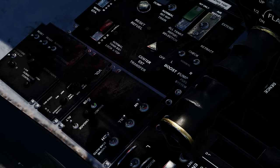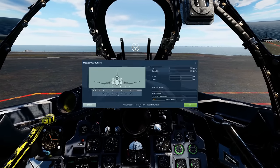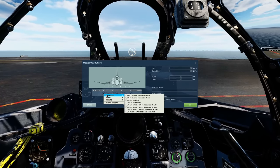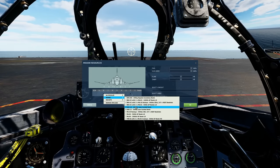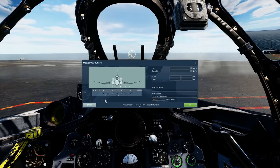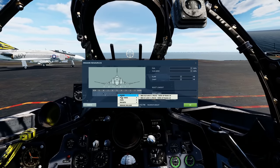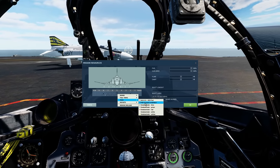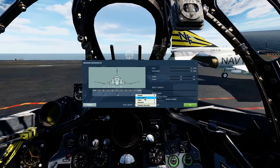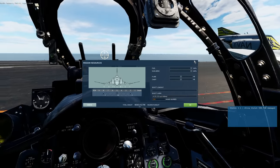For armament: stations 8 and 2 carry Sidewinders, Sparrows, or bombs. If taking laser-guided bombs you'll need someone else to designate the laser. Stations 3, 4, 6, and 7 are belly pylons — Sparrows only. Station 5 takes bombs, fuel tank, rockets, or a gun pod — because famously the early Phantoms had no internal gun and had to take an external pod.